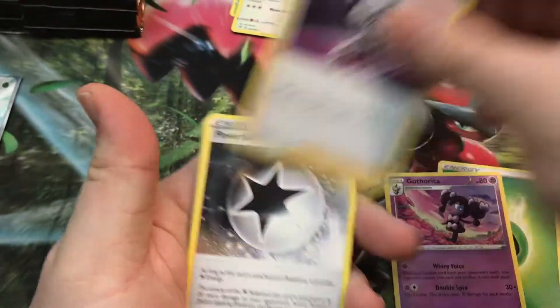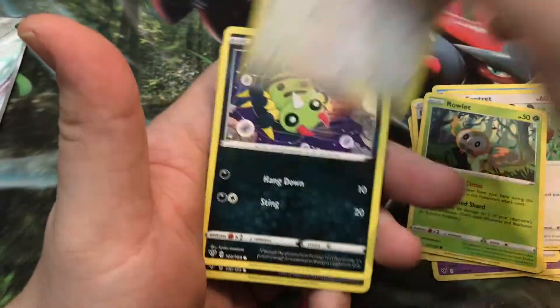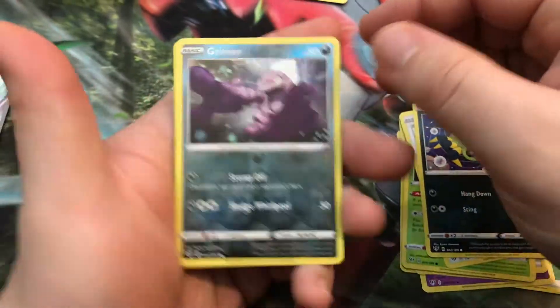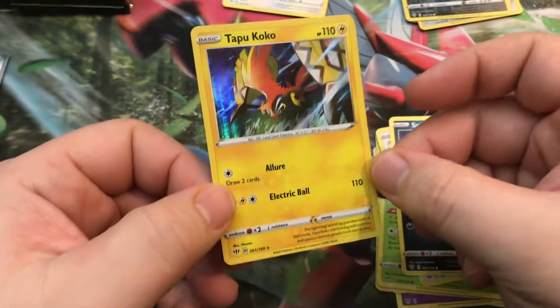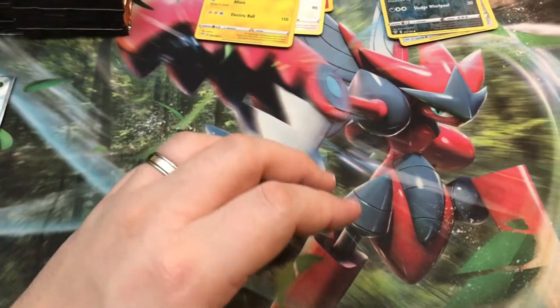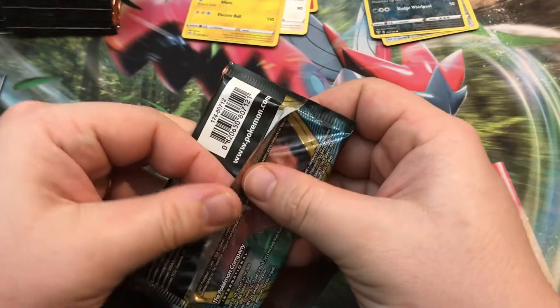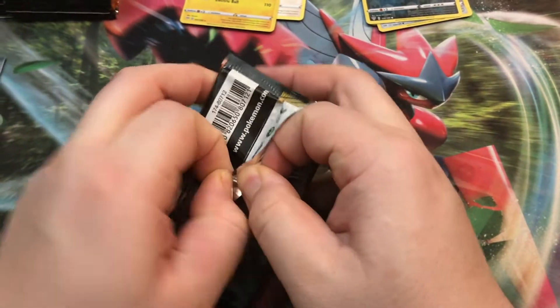Grass, Gothita, Pierce, Centiskorch, Rowlet, Surskit, Reverse Grimer, and a holo Tapu Koko. I think it's interesting that they put a lot of the low-end Pokémon in this set, even though it's Sword and Shield, but whatever.